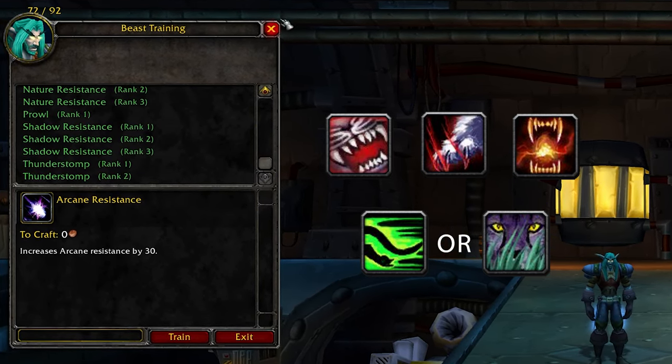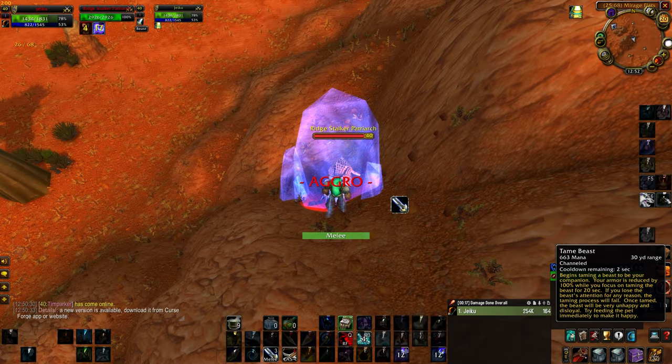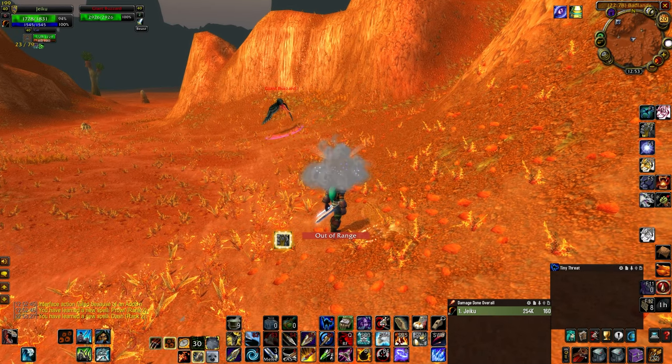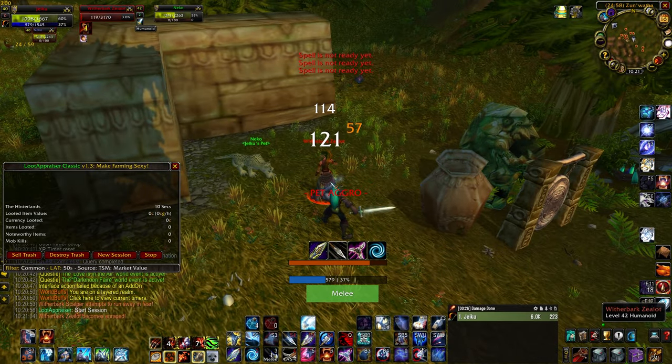Either way, you'll want to learn both of these spells. Luckily, you can learn Rank 2 versions of both of these spells from a single cat in the Badlands. Tame a Ridge Stalker Patriarch in the southwest corner of the Badlands and use it until you've learned Rank 2 Dash and Rank 2 Prowl. With that, you've got your cat kitted and ready to pump.